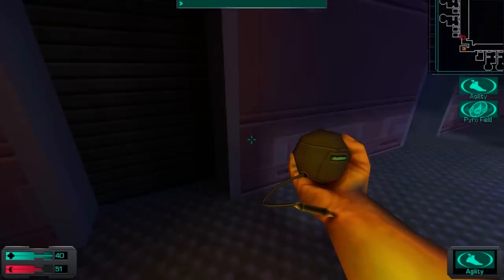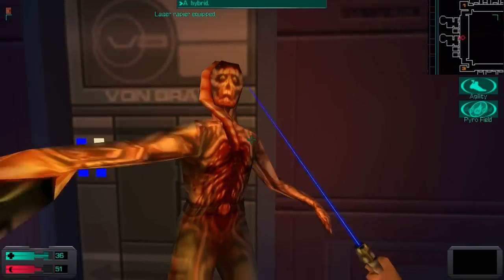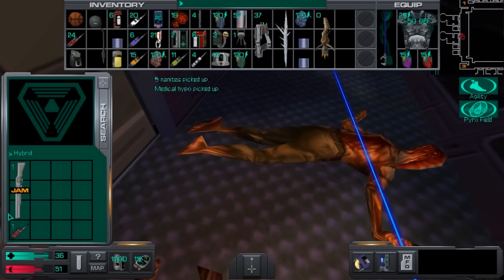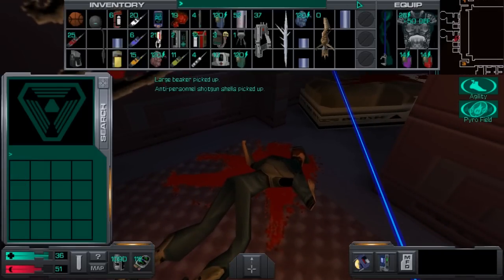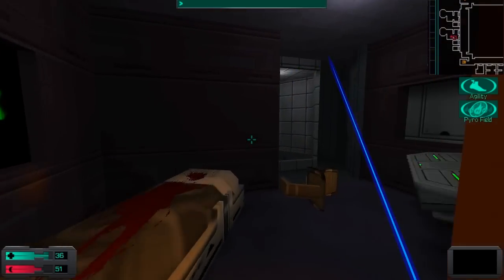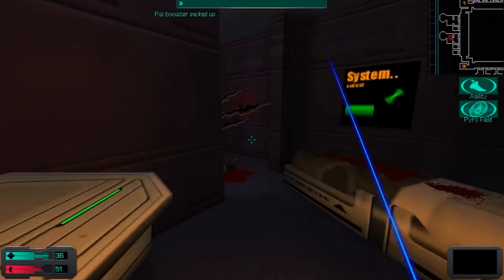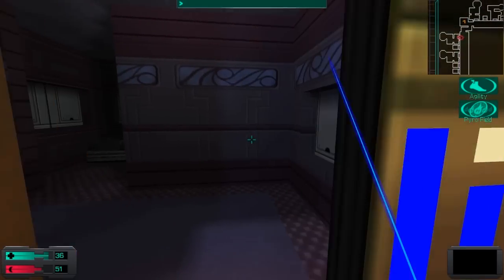On impossible difficulty you'll probably even consider not having any points in research at all. Instead, just use the lab assistant implant to do your obligatory research, and then keep it around if you want to research some more items or do anything else. By doing so you will still save very valuable Cyber Modules — all 17 of them.